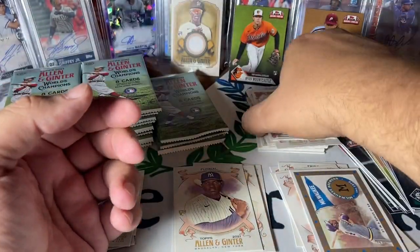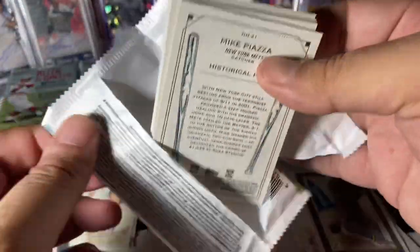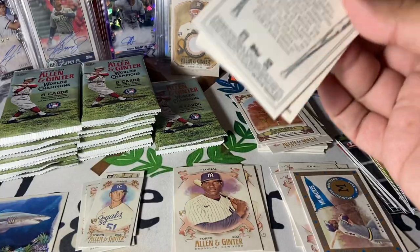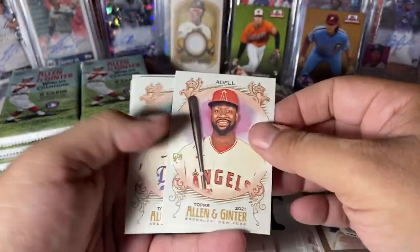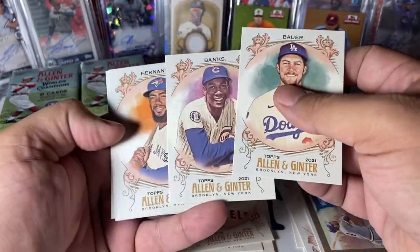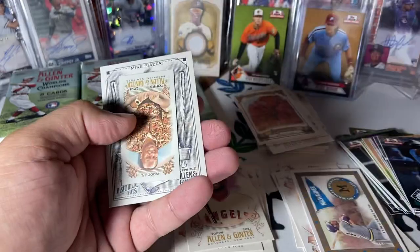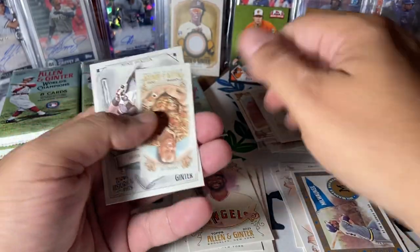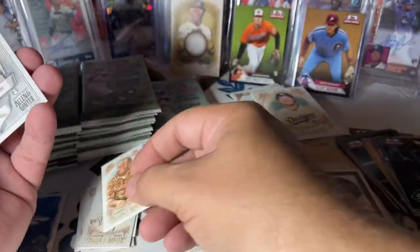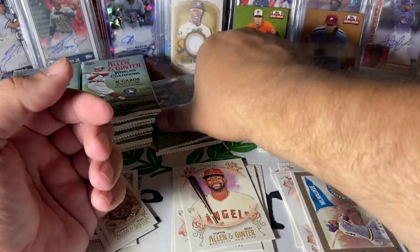And a Scarlet Oak tree. I have some retail on the way of this stuff as well, just because I think I might want to try to put this set together this year. There's a nice Joe Adele rookie, Bauer, Ernie Banks, Kim. And we have a regular back Roy Wood mini. And Mike Piazza.